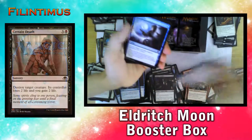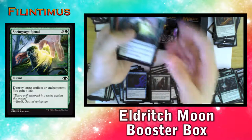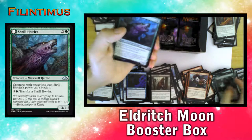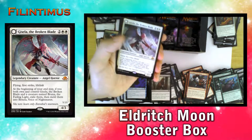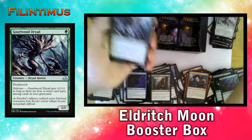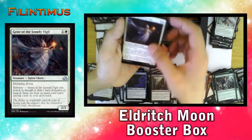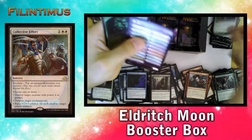We have a Certain Death, a Turn Aside, Spontaneous Mutation, Sanguinary Priest, Springsage Ritual, Distemper of Blood, Faithbearer Paladin, Backward Survivalist, Shrill Howler — and another Gisela the Broken Blade! Oh my god, that's so good — now we have two Gisellas. We have a Gnarlwood Dryad, a Geist of the Lonely Visual, Drownyard Behemoth, and another Collective Effort.